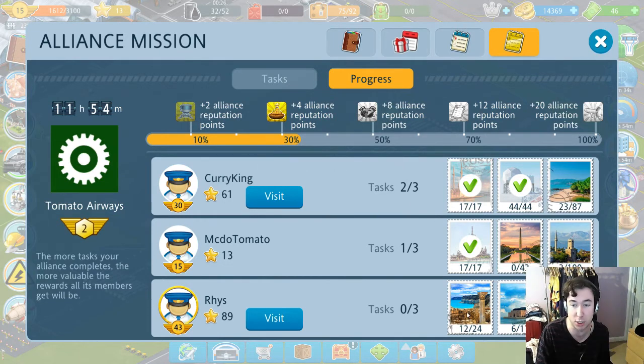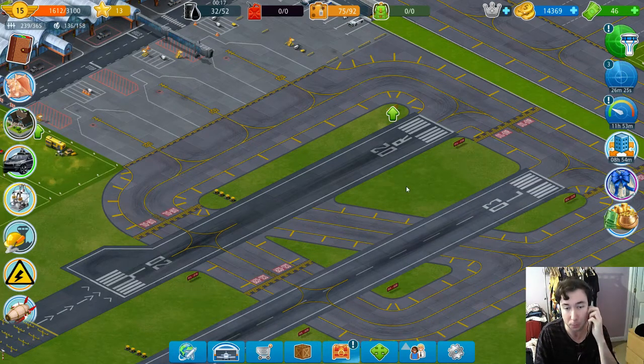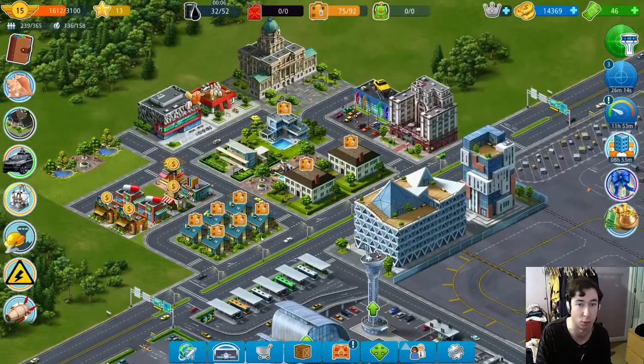I was maybe hoping that Rhys might be able to complete a couple of these because he was in reach at one point, but I think his attention has gone elsewhere because there's other things in the game. There's currently an event on for people who are using the mobile version, which is probably why that has happened. Anyway, I could land a couple of guest planes here and just cycle through a couple of these whilst we're doing this.